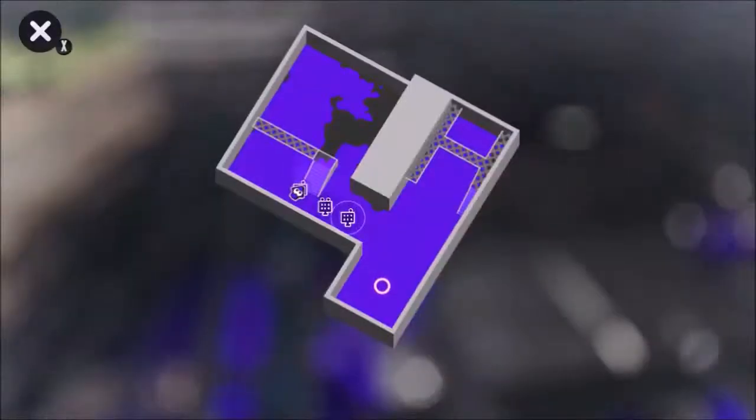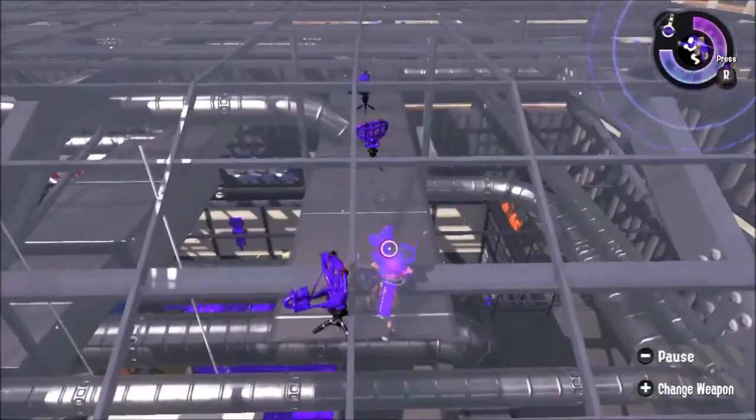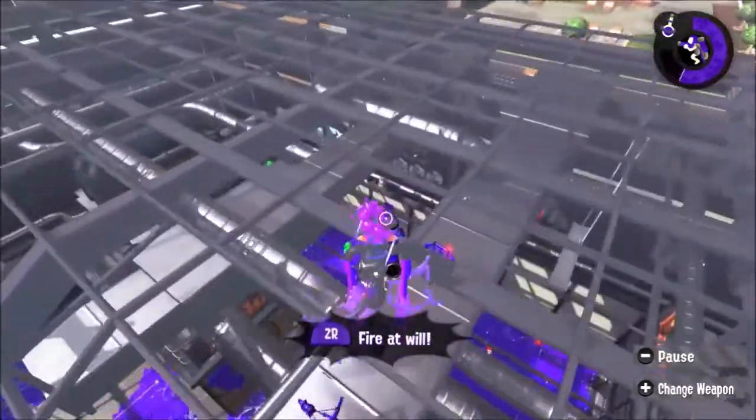After being on top, you have to get the inkjet and kind of slowly go across to the other side — without falling, of course.